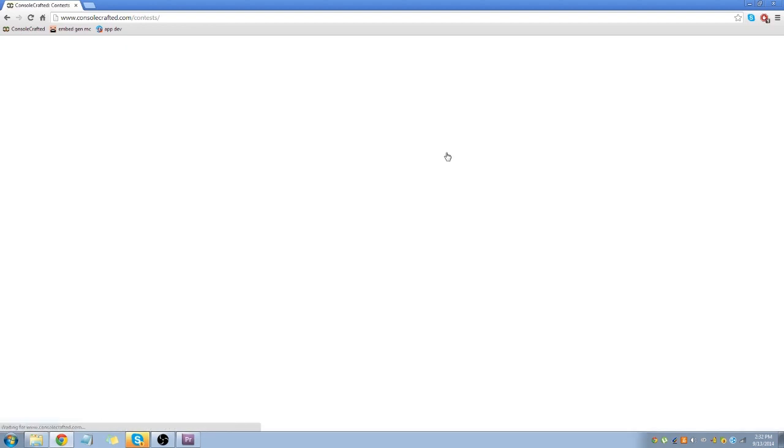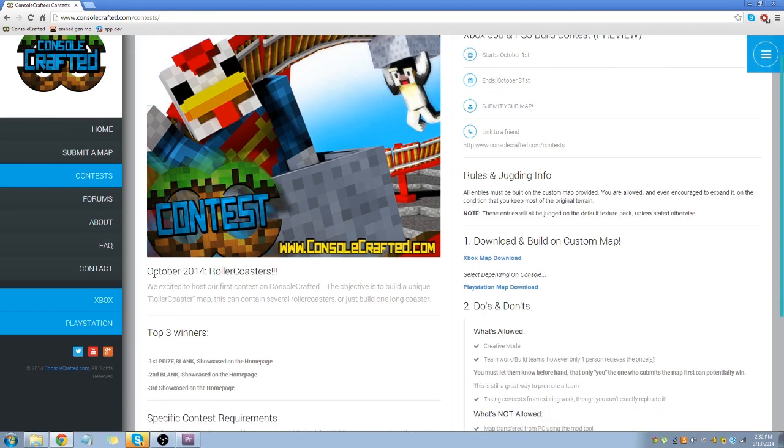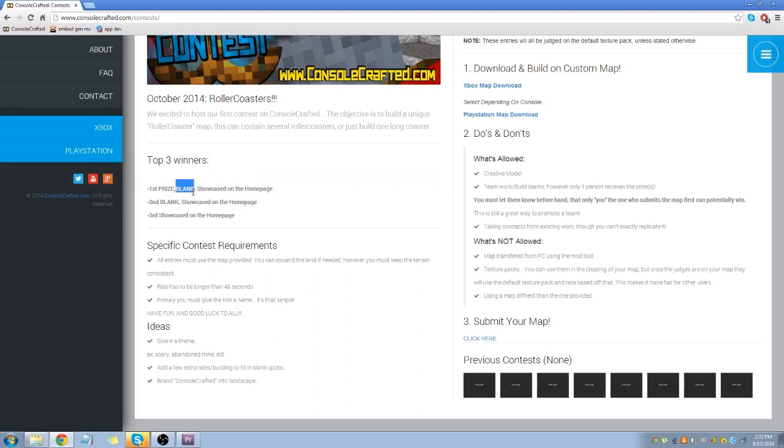Now the contest — this is for Xbox 360 and PlayStation 3 builders only, sorry to next-gen Minecrafters. It starts October 1st and ends October 31st, so it breaks up into each month with a new theme. The first theme is roller coasters for October 2014. The prizes: first place winner will get an Amazon gift card, second place will get another prize I haven't finalized yet, and both winners get showcased on the home page.